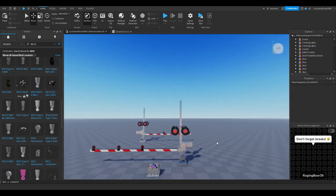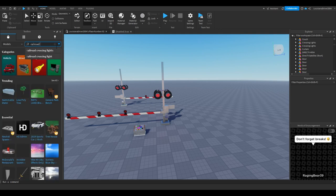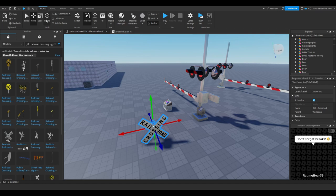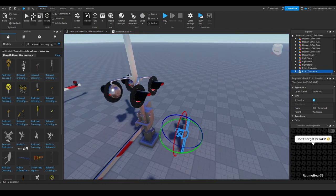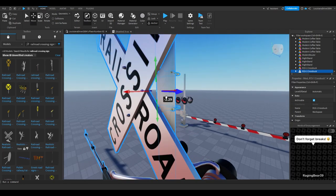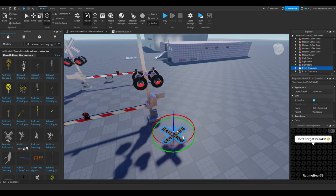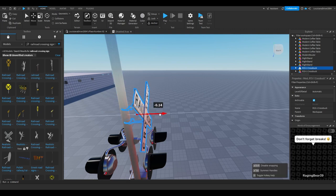Next, after you find your light, you want to type in 'railroad crossing sign.' This will give you crossbucks — you can use whatever crossbuck you want. If you're making an American railroad crossing, use the standard one; if you're making a Canadian railroad crossing, they use red and white crossbucks. Once you have it, put the crossbuck on the pole and align it decently. Do the same thing for the other signal and make it look realistic.